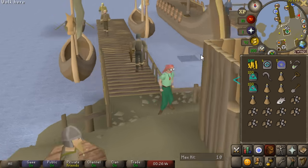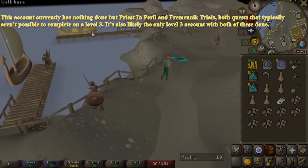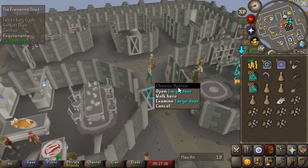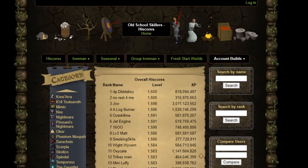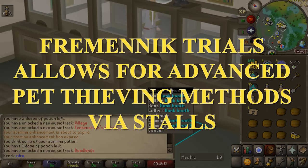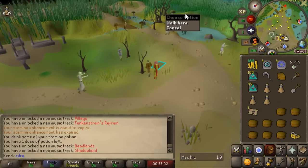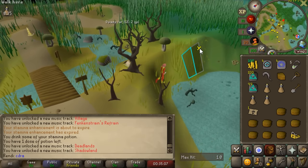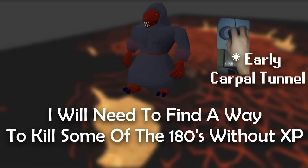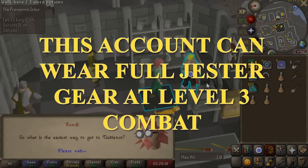I have this account that completed Priest in Peril at level 3 and also completed Permanent Trials later on — this is probably the only account with both quests done. It's three combat and has 1 in all combat stats, so it actually shows up on the level 3 high scores. Along with this, I could go for a Theatre of Blood pet, be the only level 3 iron man on the high scores with a ToB kill count, or even go for Rocky, the raccoon pet from thieving stalls in the Permanent Trials area. There are just all kinds of opportunities on this level 3 that a normal level 3 would not have.